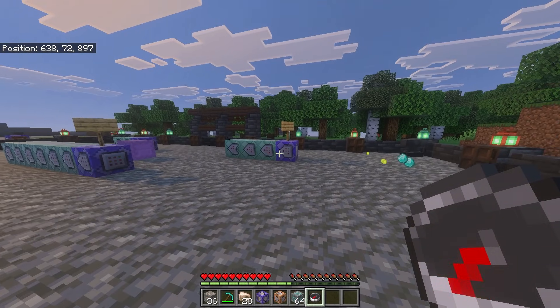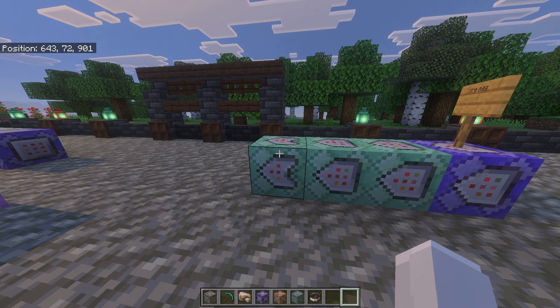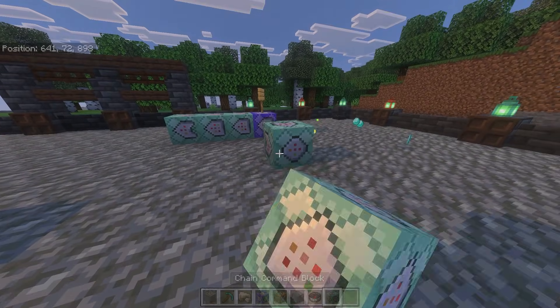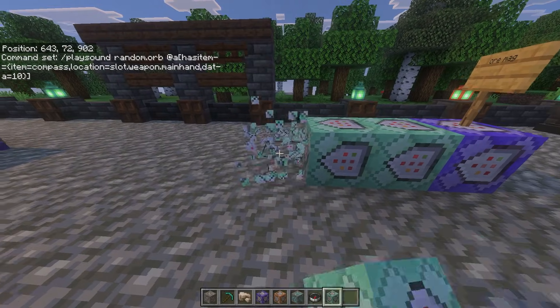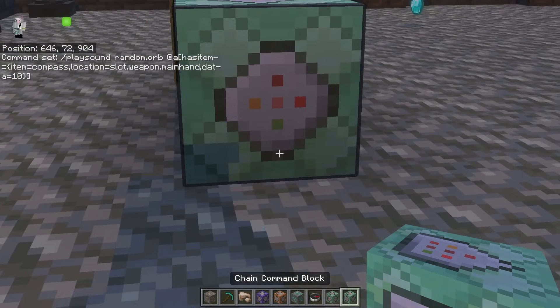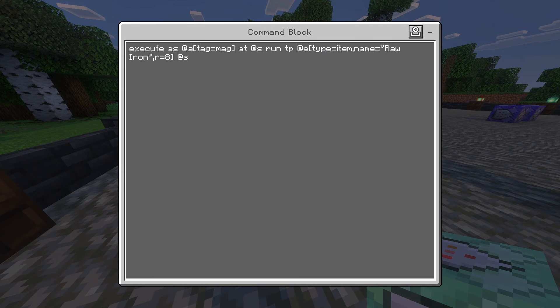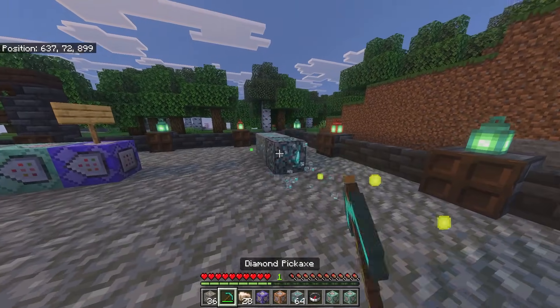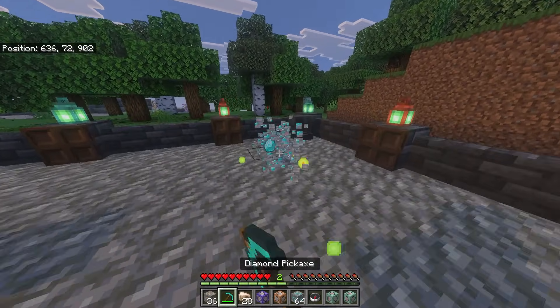This is how you add to the commands — keep the last command block at the very end. I'm going to pick-block this command block, which lets you copy and paste it. I'll destroy the last block, place the copy in front, and change raw iron to diamond. Then place the end command block at the very end. Now when I mine the diamonds and hold out the Ore Magnet, I get the diamonds as well.